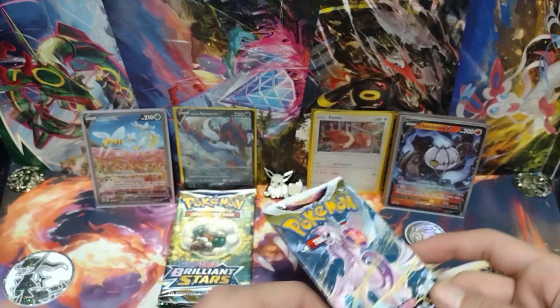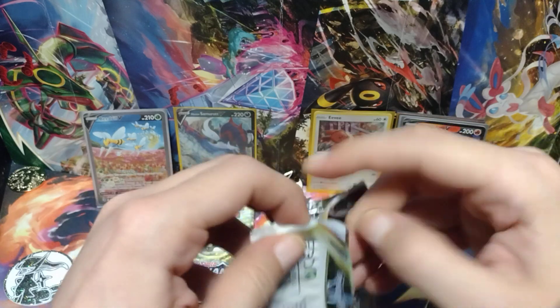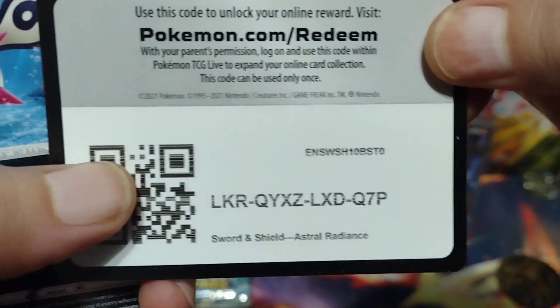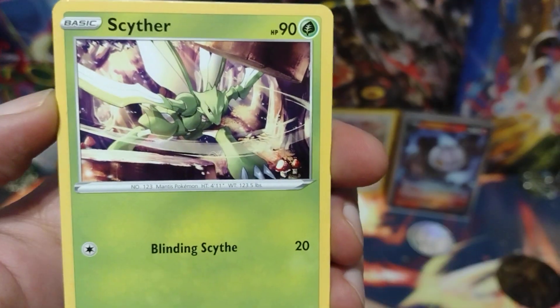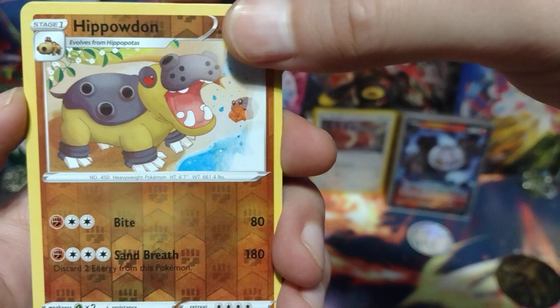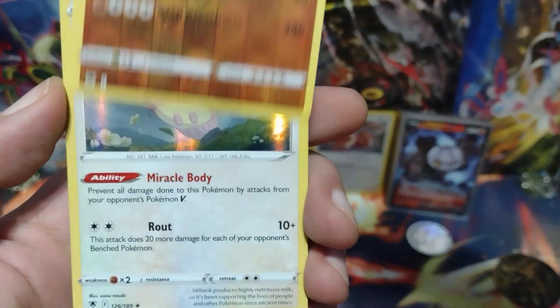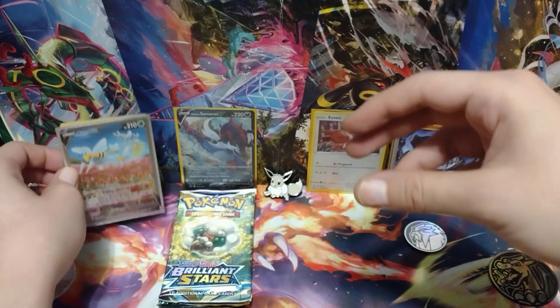Moving on to the next Astral Radiance pack — hopefully I can get the Machamp. If I can get the Beedrill and Machamp back to back that'd be really cool, but I doubt that would happen. Here's the code card. Hisuian Quillfish, Scyther, Togepi, Combee — I actually didn't tap for good luck on this pack. Chatot, Hippopotas — the Reverse Holo is that guy — and a Holo Miltank. So no hit in this pack. Probably should have tapped Radiant Eevee for good luck.